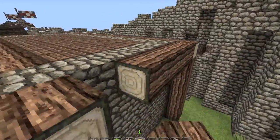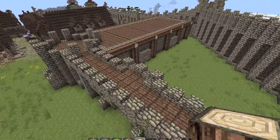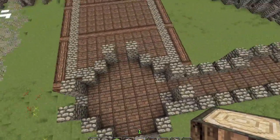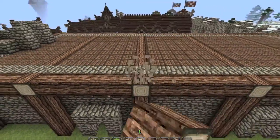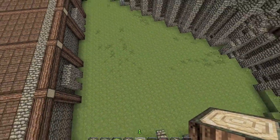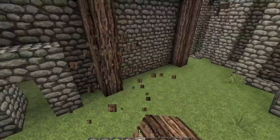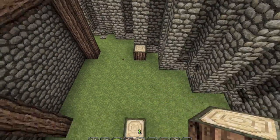This looks so massive — this is not good. We could have snow, we should have like a special house over there. There's a fairly large area. We could have something like... one two three, one two three.